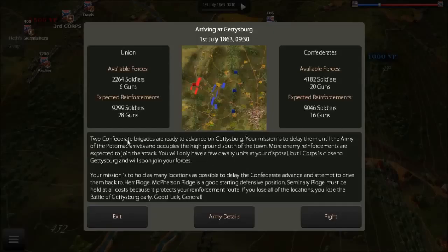The scenario briefing: Two Confederate brigades are ready to advance on Gettysburg. Our mission is to delay them until the Army of the Potomac arrives and occupies the high ground south of the town. More enemy reinforcements are expected. We only have a few cavalry units, but 1st Corps is close and will join soon. Hold as many locations as possible, attempt to drive them back to Herr Ridge. McPherson Ridge is a good starting defensive position. Seminary Ridge must be held at all cost, as it protects our reinforcement route. Lose all locations and we lose the battle early.